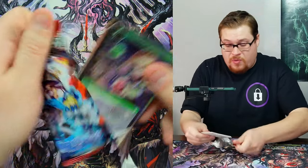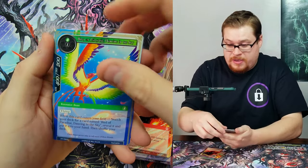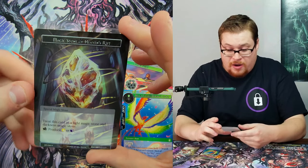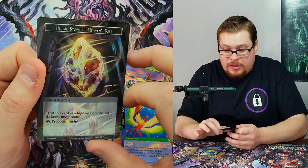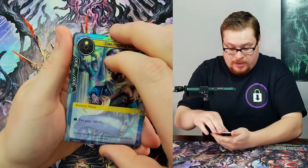Birds of Paradise — that's it. Red Riding Hood again, very nice, we got like three of her. Magic Stone of Heaven's Rift as our foil. I didn't notice the textures on this before — they've got textures in the smoke, really nice. I like this one, this one might be like a buck.